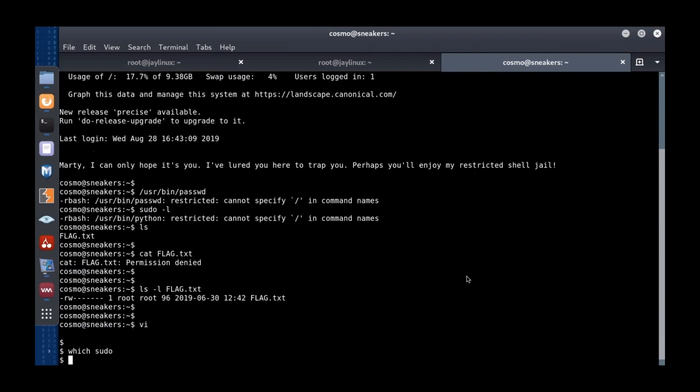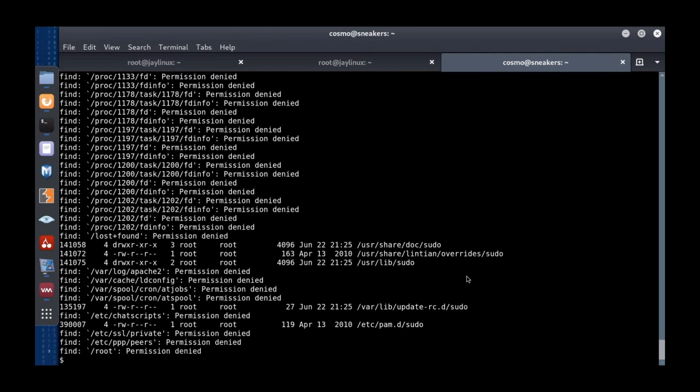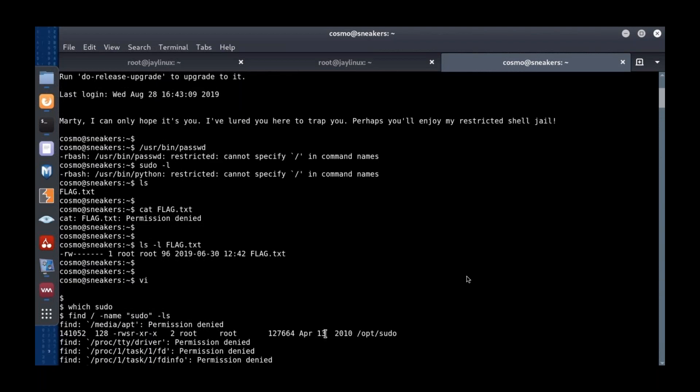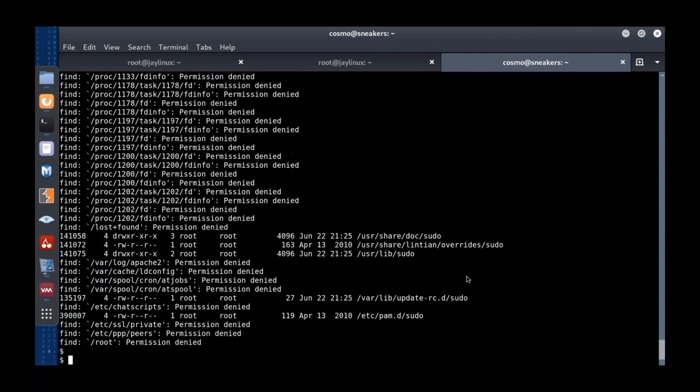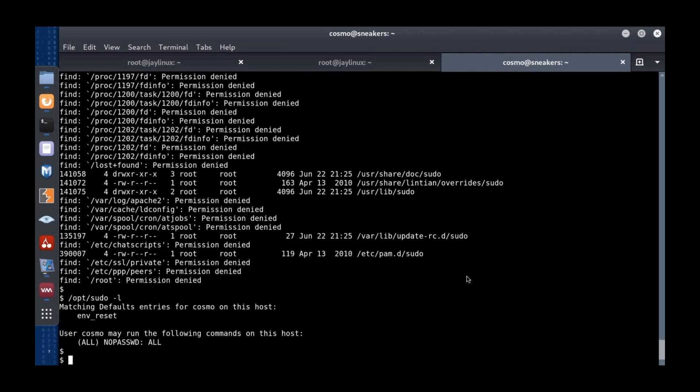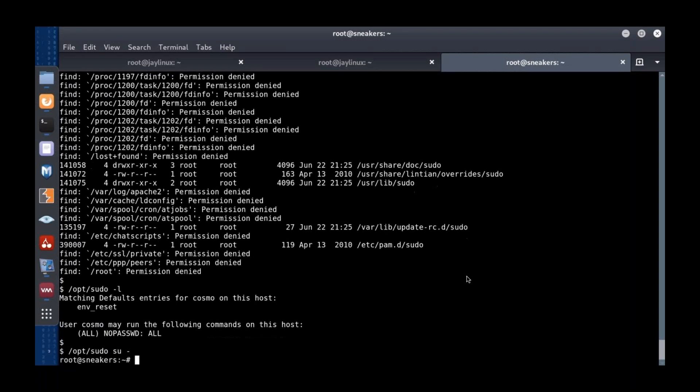Now I'll go looking for sudo using 'find'. I get a long list with lots of permission denied errors that I have to page through. But the very first line of real output tells me I can find sudo in /opt. So I run '/opt/sudo -l' which lists what this user is allowed to do. It says: Cosmo is allowed to run every command on the host as root without a password. That will do nicely.